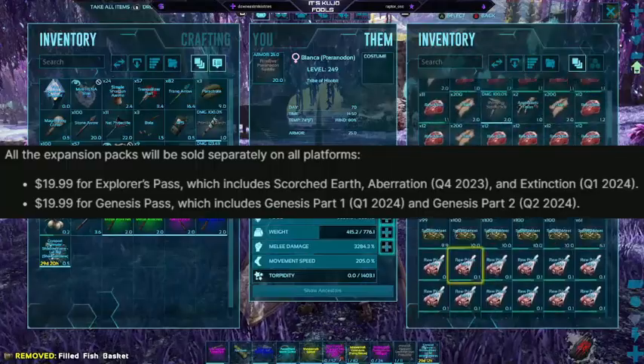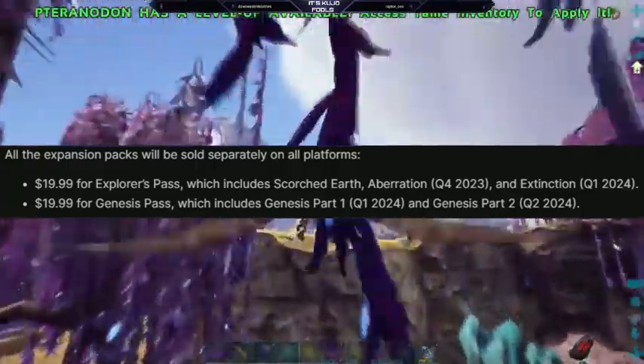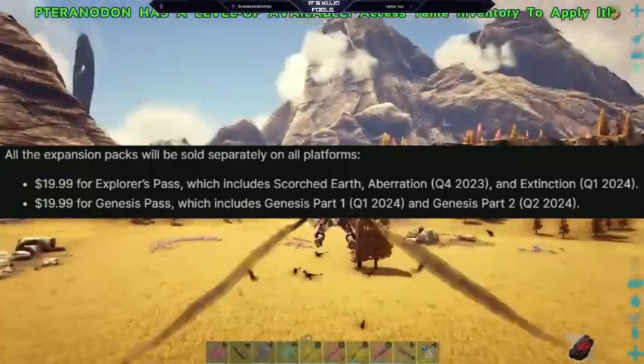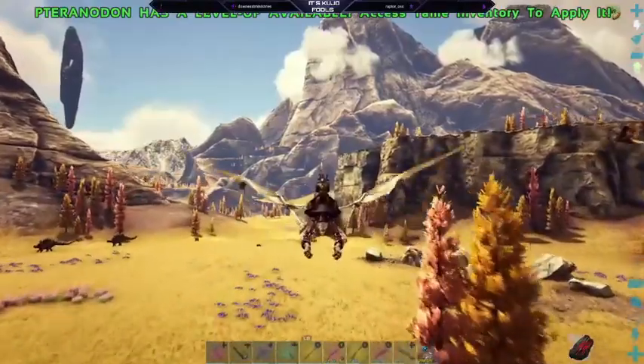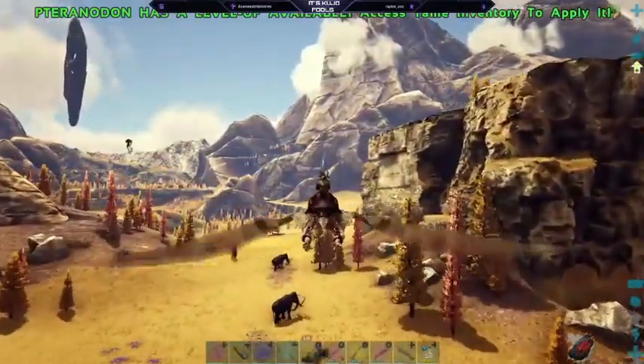The Explorer's Pack will include Scorched Earth, Aberration, and Extinction, while the Genesis Pack will include Genesis 1 and 2. These two packs are $19.99 each and as I said before will be launched periodically. There will also be new creatures included with each DLC and those will be announced later on as time progresses according to the site.